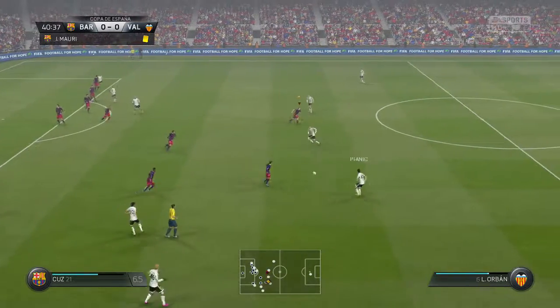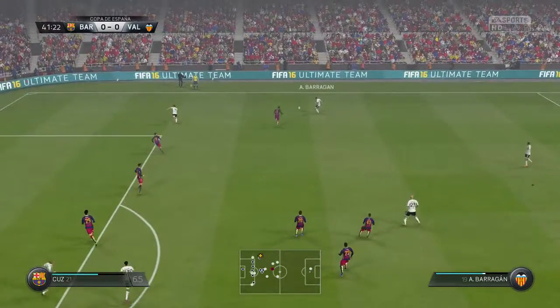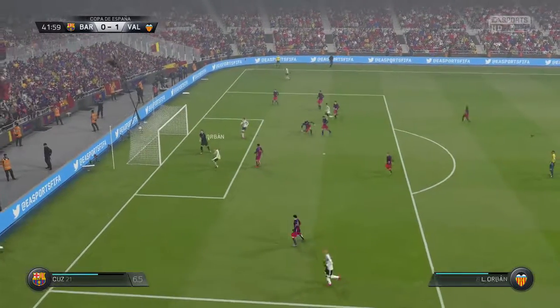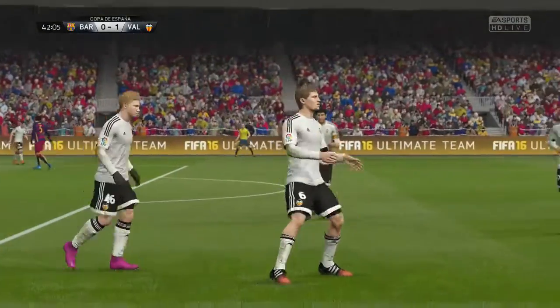Pereira throws that to Pjanic, hands it off to Orban, to Abdenar. He's going to send it to the far side, to Barajan. Barajan forward for Alcazar — his cross is blocked. Falls to Barajan and Orban's there at the back post. Jordi Alba completely lost his mark, and it's 1-0.